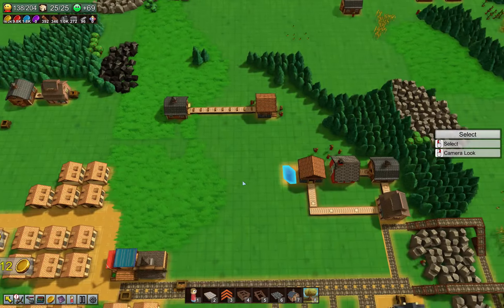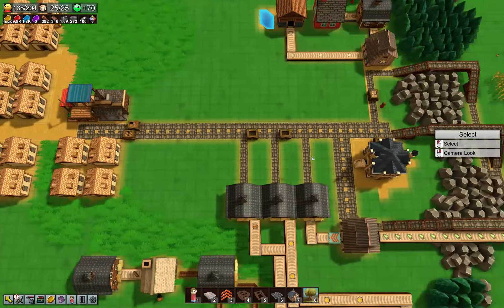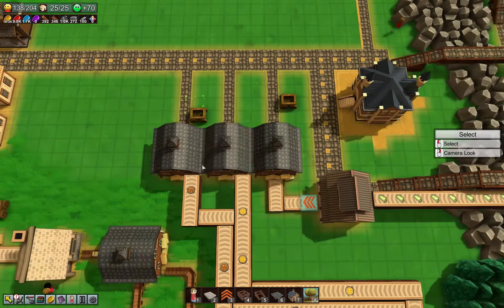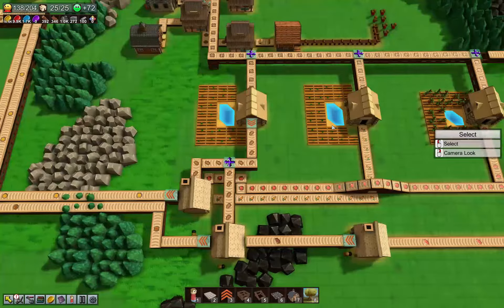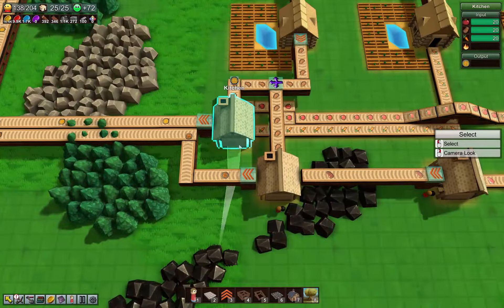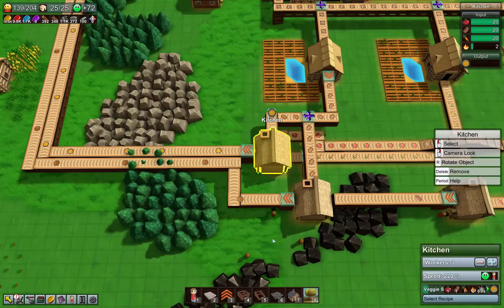Looking pretty good. The system is working really well — it's expensive, but it's working. Now we could cancel these guys. I'll keep the veggie stews going, but meat stews I want to build back up again. Veggie stews are actually doing pretty good — very little effort to make those veggie stews. You are low on fuel — that's your slowdown. I didn't even realize that they were that low on fuel.